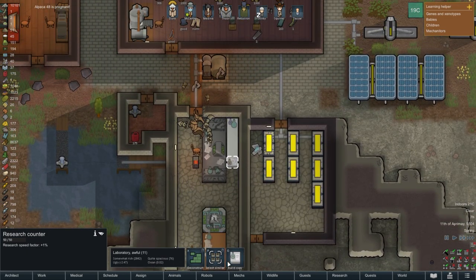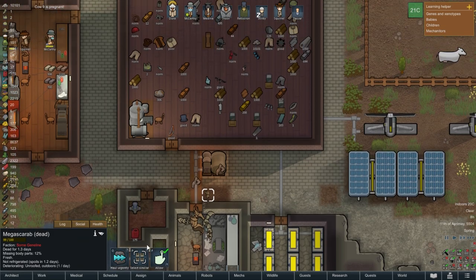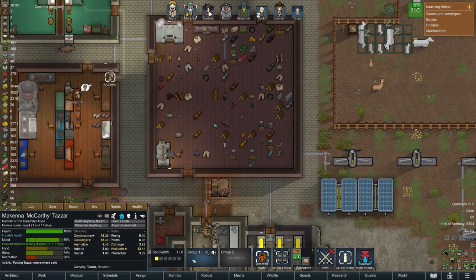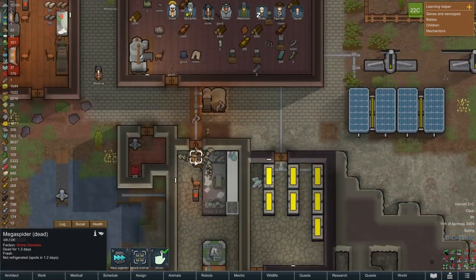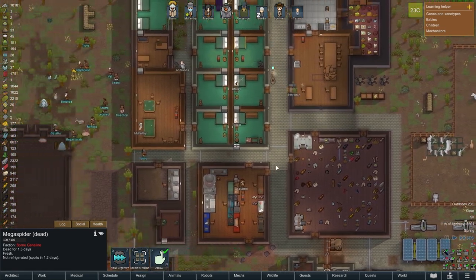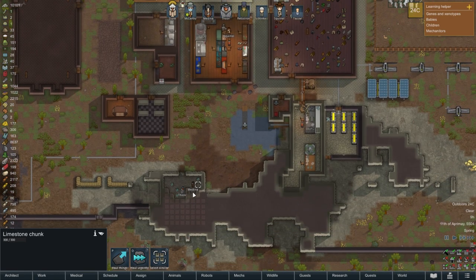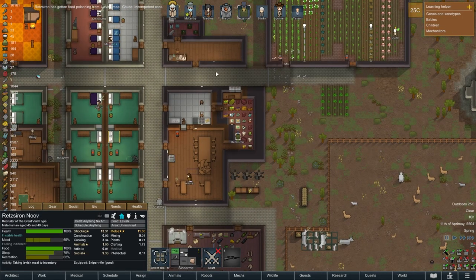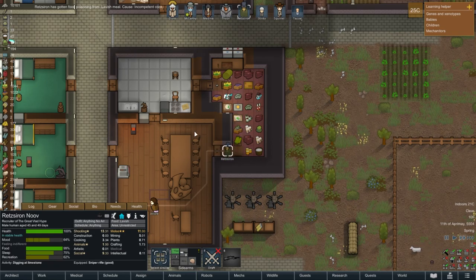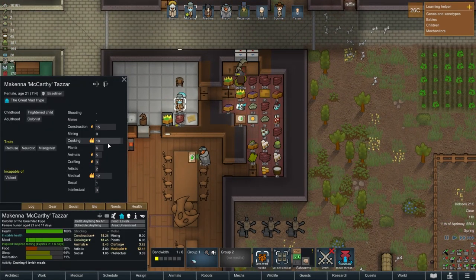What did they destroy? It looks like they destroyed one research counter, and that's it. I got very lucky there. We've got to butcher these before they rot. Retro Run has gotten food poisoning from a competent cook. We've only got the best cooks working here — McCarthy's a fantastic cook.